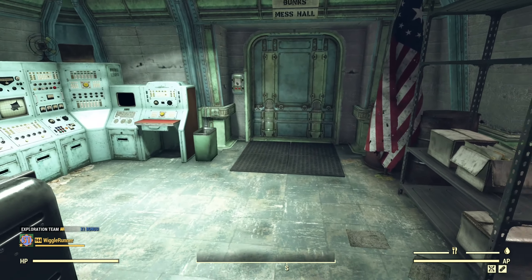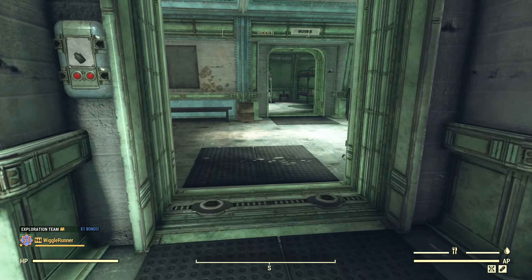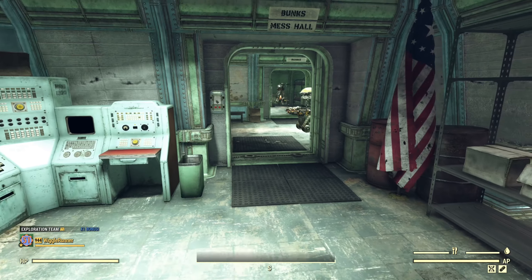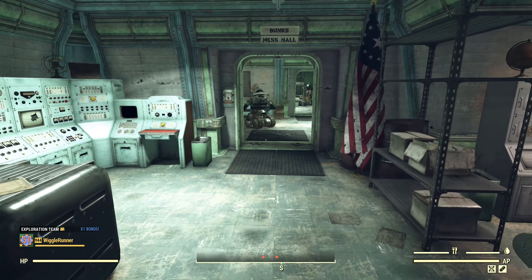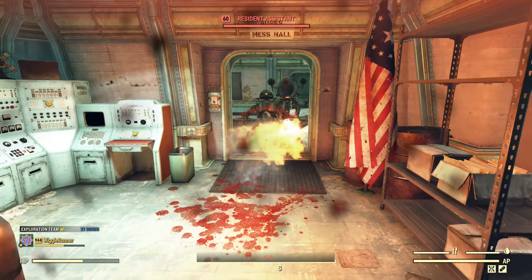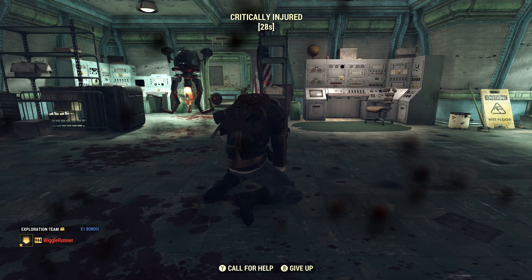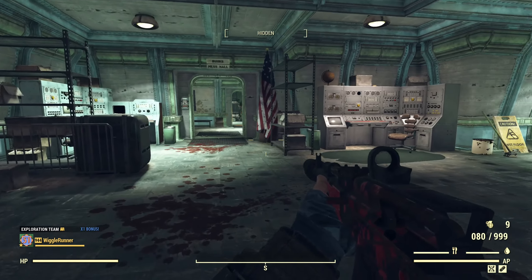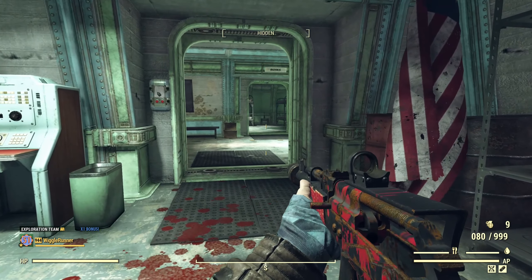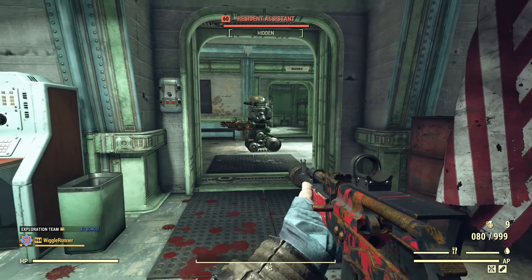The toughest part about testing is getting things to cooperate. What I'd like to show is one enemy at a time. Okay there is a robobrain, and there's the gutsy. So that's what flame damage looks like from a gutsy — instant death pretty much. Let's take that gutsy out and remove him from the equation since we already know what that looks like.